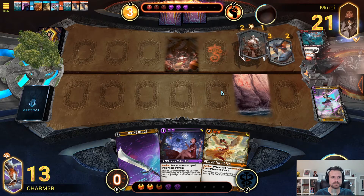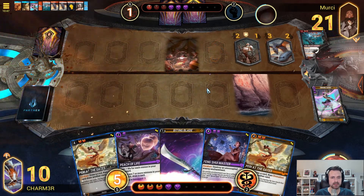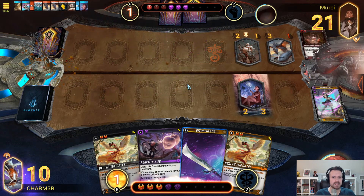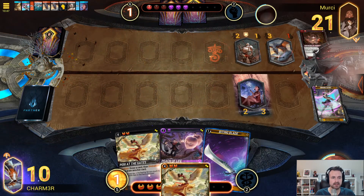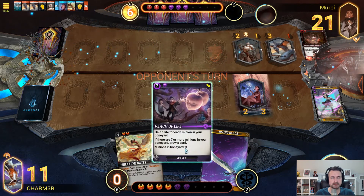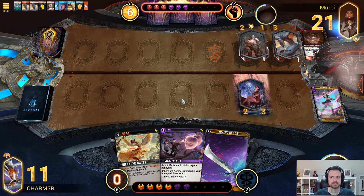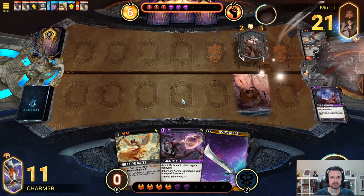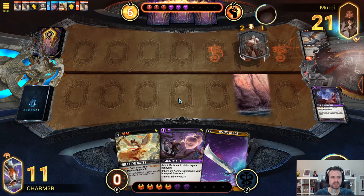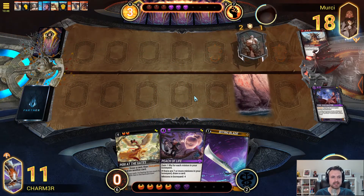They took the Infuse. This is only three minions in the boneyard, but I think that's relatively good for us. We get to pop that. Now that we've drawn the other Parry, I think this goes back and we just take the heal for now. They're going to get back a Racer. We're going to be taking a minimum of three here. They had another Ichor — well, that might be game, unfortunately.